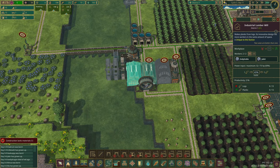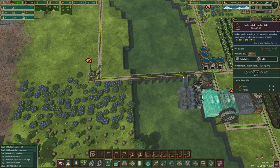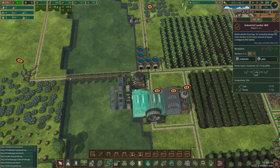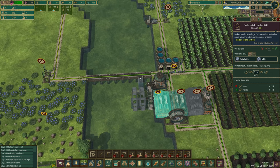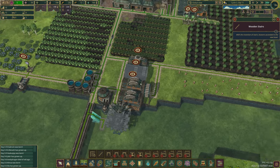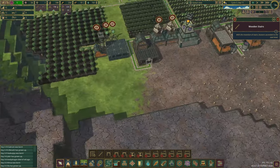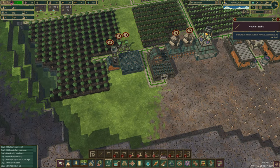Now this should get it popping here — nice and quick on our planks. There we go, this has been finished. So we should be a lot quicker and more efficient now. Beautiful. So they're now finishing the stairs once they've got the planks. I don't have plank storage because I destroyed it.